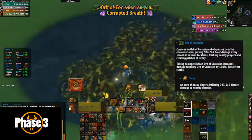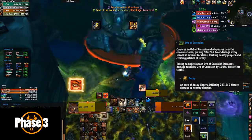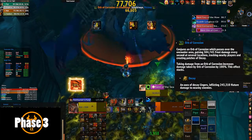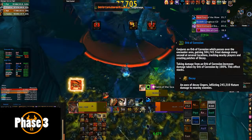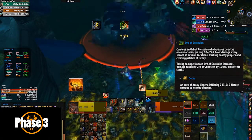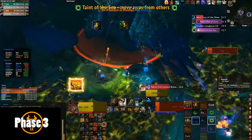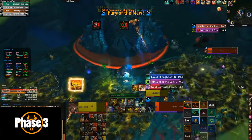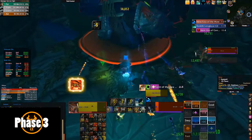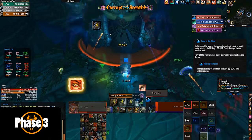The main mechanic of Phase 3 is Orb of Corrosion — it now only affects melee range and healers, not tanks. Have two separate stacks — one to the left and one to the right. Range and healers want to be lightly spread around the stair area, and melee want a stack on the right-hand side. When someone gets an orb, they want to be as tight to the wall as possible and kite the orb up the stairways. Once it's about to fade, they drop back down, get back into position, hug the green patches on the ground, and rinse and repeat until the tidal wave comes and washes away all the green — then reset positions and start again.